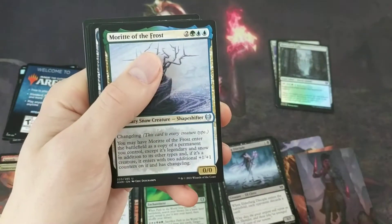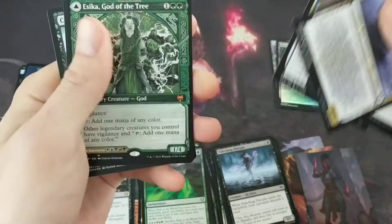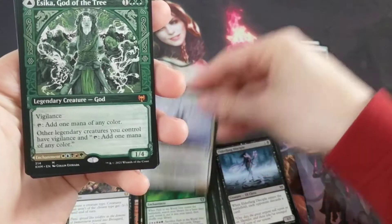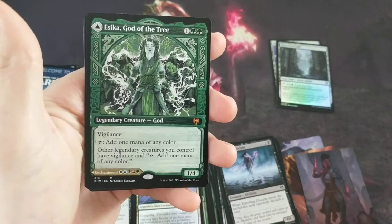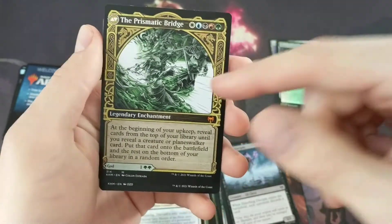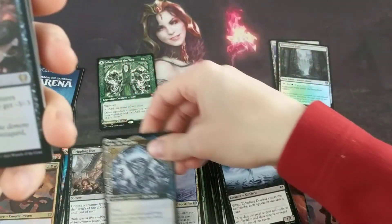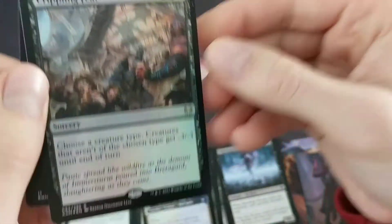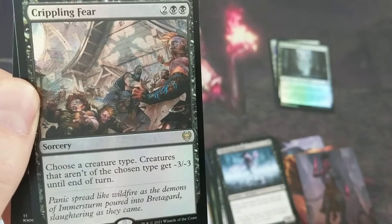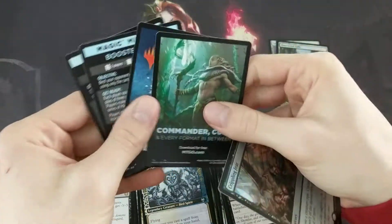Okay, we have Morite of the Frost, ice pine filler, Narfi Betrayer King — ooh, we have Aseka God of the Tree, this is the extended art. Prismatic Bridge — that's really cool, if you can get that out it is a very very nice card. Then we have Vega — the art is pretty cool. And then another foil rare, Crippling Fear. Not a great card, but one in every four packs, huh.